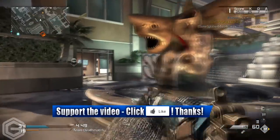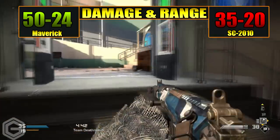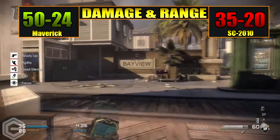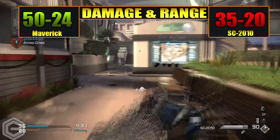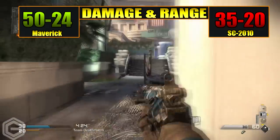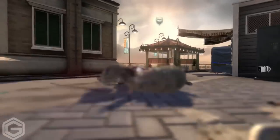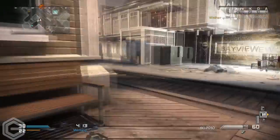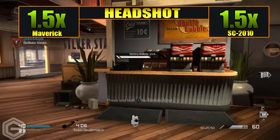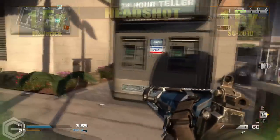Moving over to the damage and range between the Maverick and the SC-2010, the Maverick has 50 damage at close range dropping off to 24 at distance, which is basically a 2 to 3 shot kill at close range and about a 3 to 4 shot kill at distance. This is where the SC-2010 absolutely falls down — it has 35 damage at close range, which is about a 3 to 4 shot kill, and 20 damage at long range, which is about a 5 to 7 shot kill. Both weapons have an equal headshot multiplier of 1.5 times, which is standard across most assault rifles in Call of Duty Ghosts, making it roughly a 2 shot kill to the head.